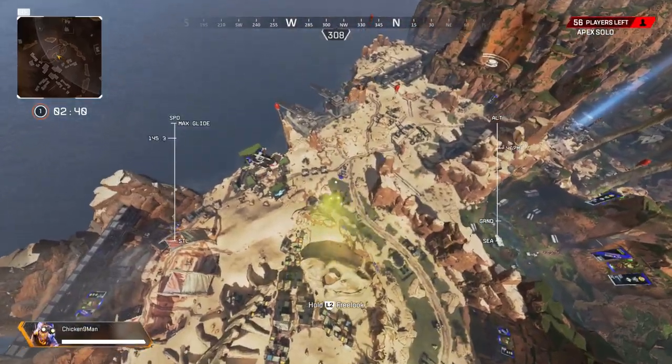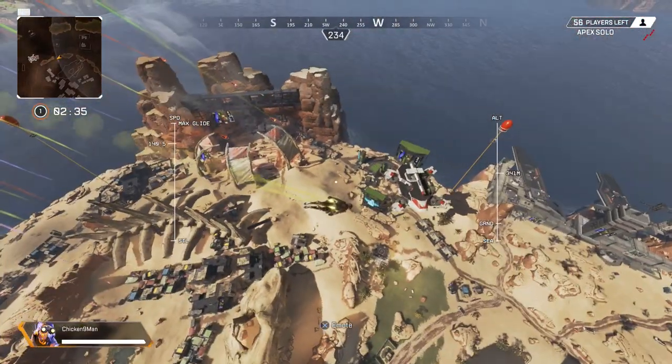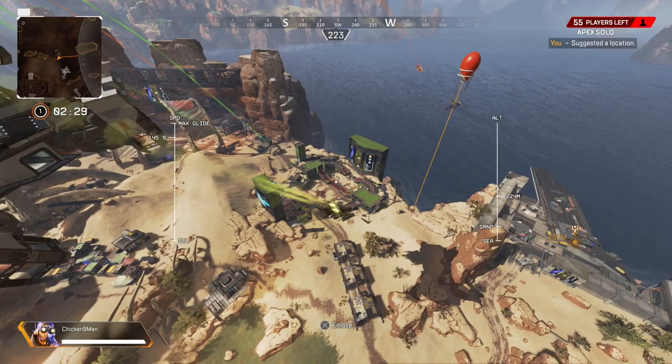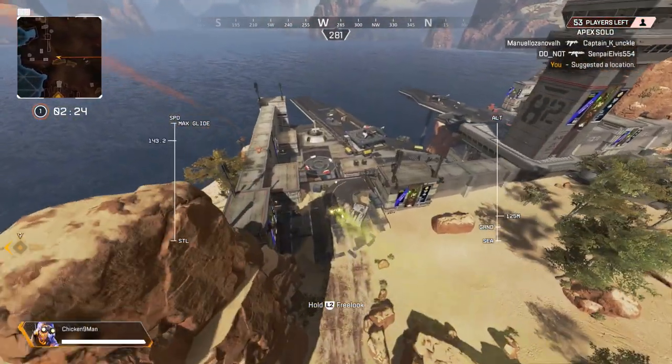What you can do is land to the right of Octane Gauntlet — basically where you're aiming, a little to your left — and then you can hit that zip line to scoot across. Yeah, so it's like a safe landing, and then you can also get into the action real fast.